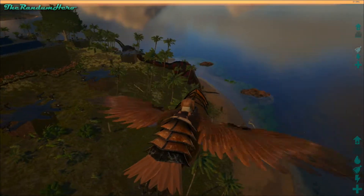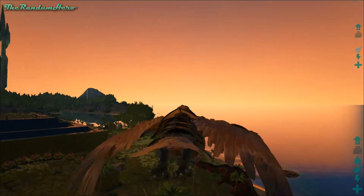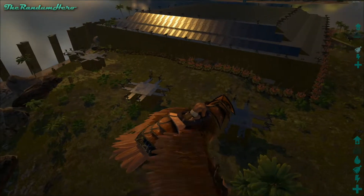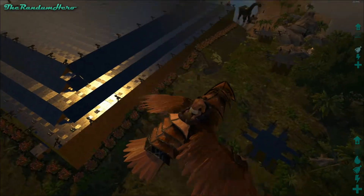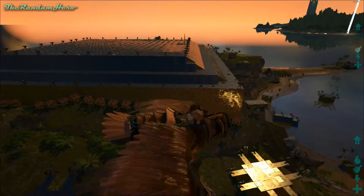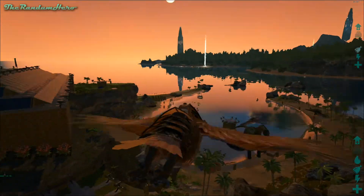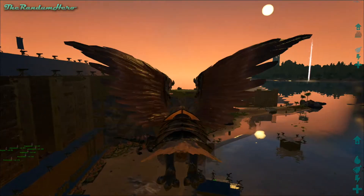We have a dead bronto over here — I have no idea how he died, but he's dead. The turret towers all around give an extra buffer layer, and we've got the plant turrets too. So we're working on it, it's a work in progress. The gather rate is 30 or 50 times — I can't remember. We've got some rexes and dinos inside.